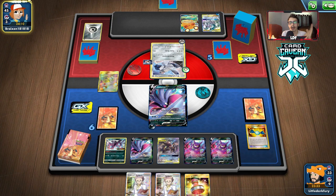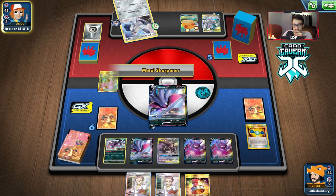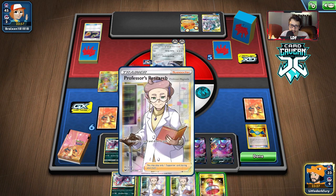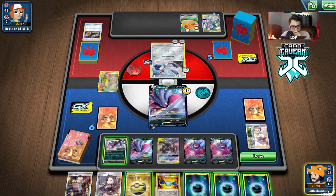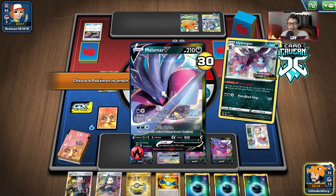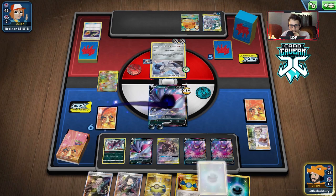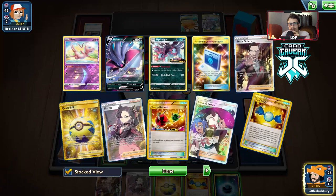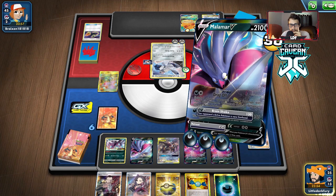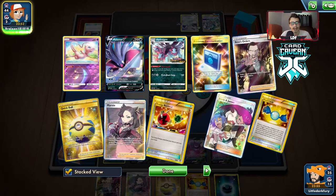They could still draw Zacian with Intrepid Sword, but just a metal attach and a pass — they can hit me for 30. They can build a Bolt and Ray but that doesn't matter. We didn't get the Malamar VMax but we can Brain Shake them and confuse them, or drag off the Dedenne. Actually, dragging off the Dedenne sounds fine — make them draw an energy. We'll drag off Dedenne and then knock it out with Dark Cry maybe next turn. They're still in top-deck mode thanks to Jesse and James. They drew Zacian so they can start drawing three cards now.